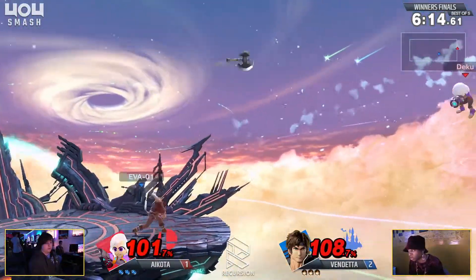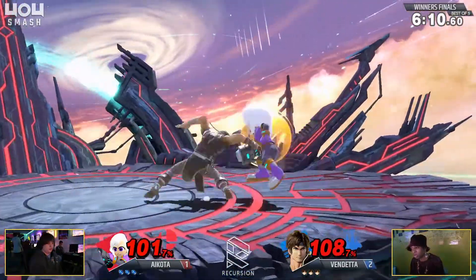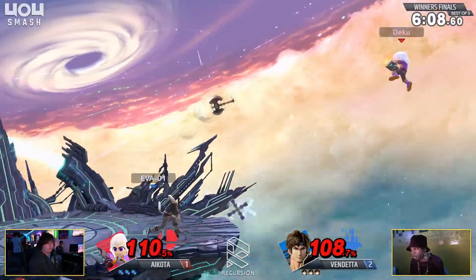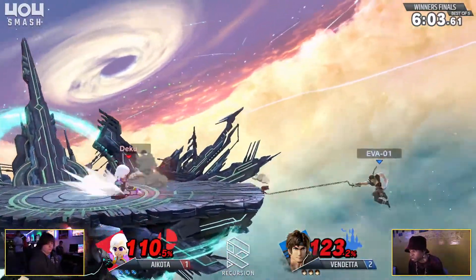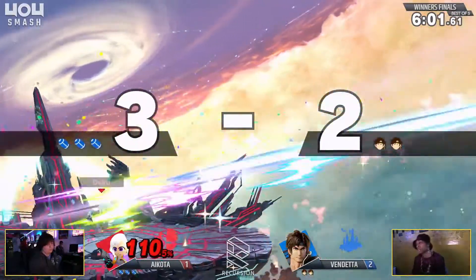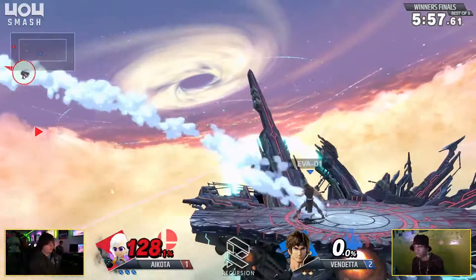Not going for the up B out of the down air — probably just looking for Icota to commit to an option because he just wants to call it out and end the stock a little bit earlier, rather than just go for the extra percent. That down smash is such a scare. Alright, good luck — I've got to play bracket now.